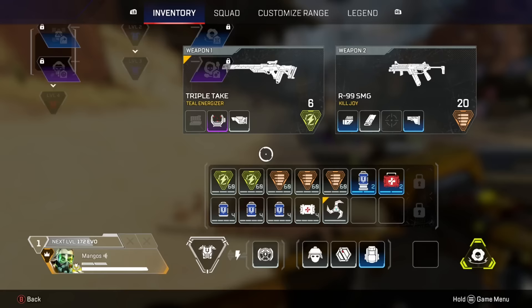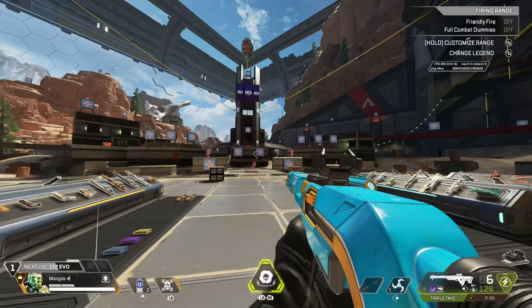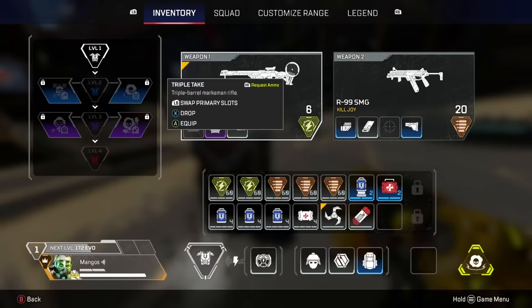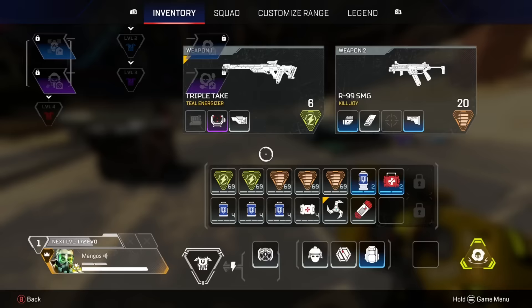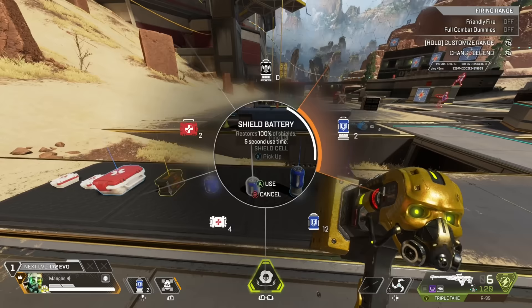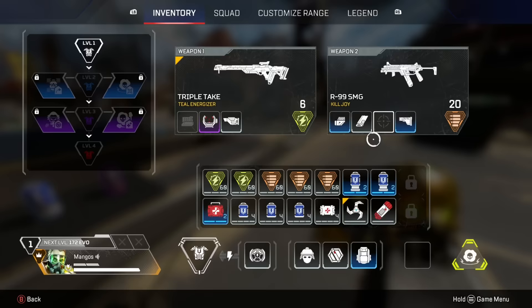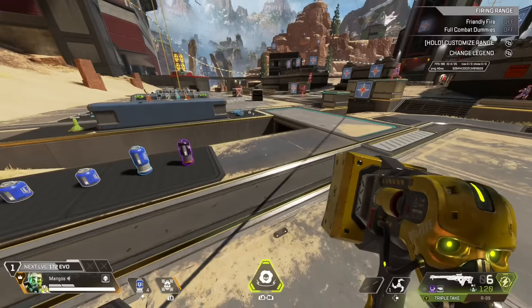Now let's say I've got the blue bag, so I've got more space: two batteries, 12 cells, one grenade. Here I can flex to carry more grenades — I'm going to look for at least one more. On the extra slot I can decide: do I want more ammo or more batteries? Ideally, four batteries is a really comfortable spot to be in — that's the perfect amount for me.